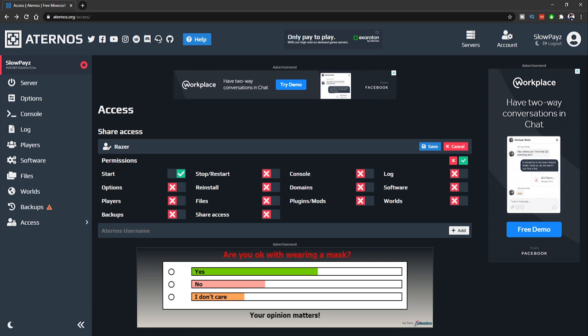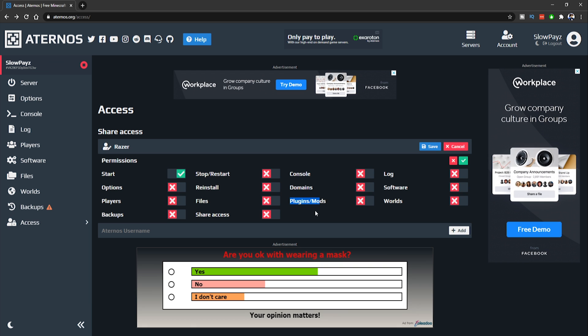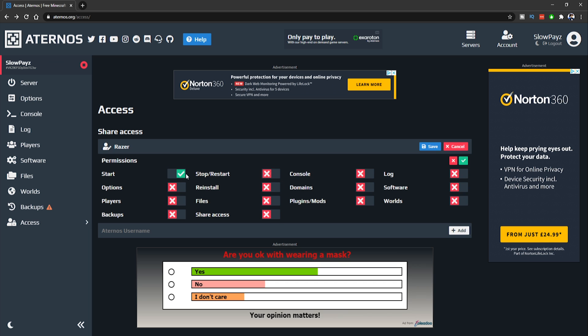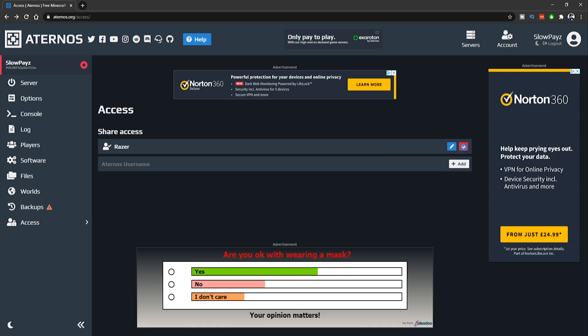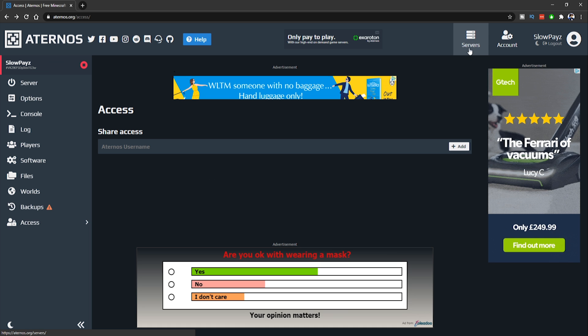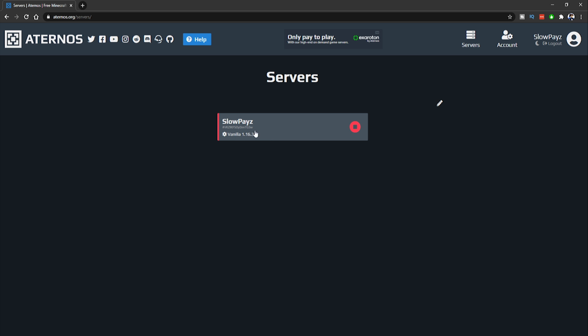I recommend only giving friends the Start and Stop options so they can start and restart the server. Be careful with permissions like Share Access — that lets them give anyone access to your server. You can also grant access to console, reinstall files, backups, world uploads, and plugin/mod management, but only give these to people you trust. To start the server, your friend just goes to the Servers section on the main website and clicks the red Start button.